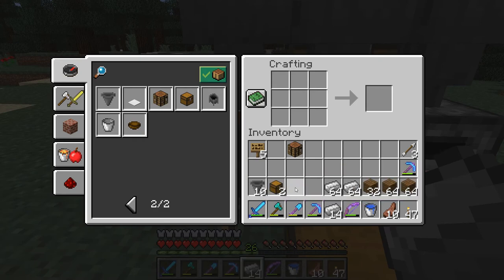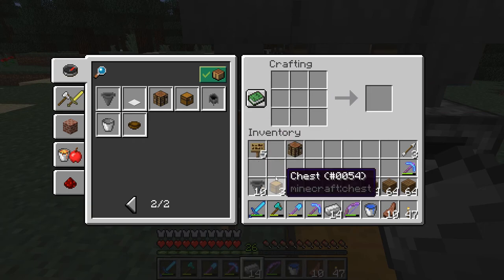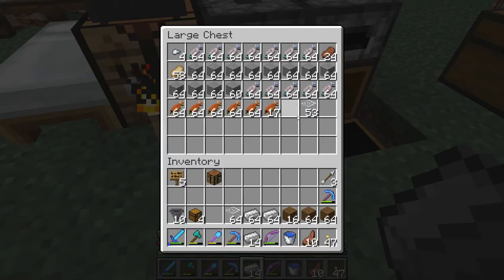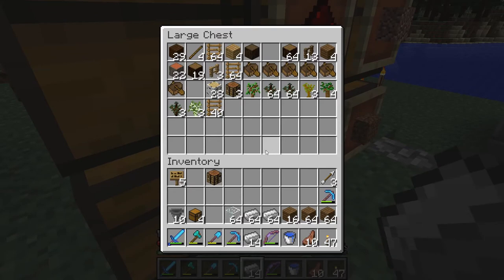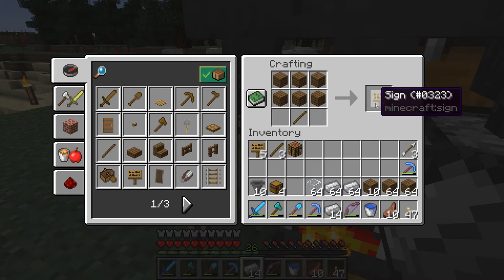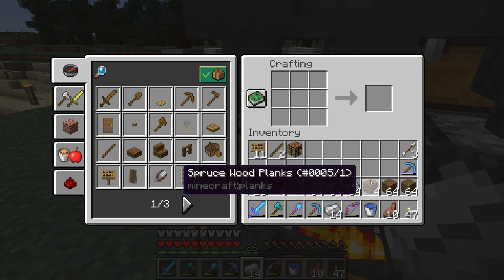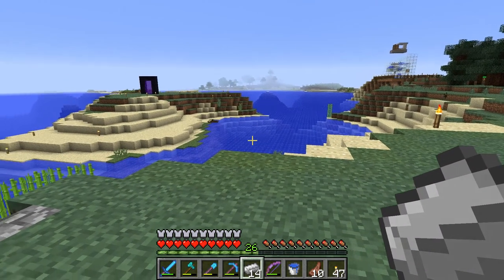We have two extra chests — this is the output chest — and I want two more chests for storage over there where we are working. We're going to need a lot of glass, so we've got a stack of glass, that's good. We're going to need some signs — we have five of those. We're going to need at least nine signs total. Now we are going to need to go get some lava, so let's get the buckets. We need two buckets worth of lava.